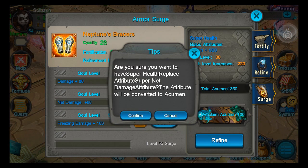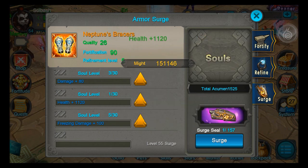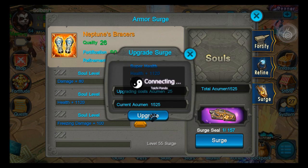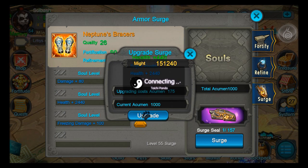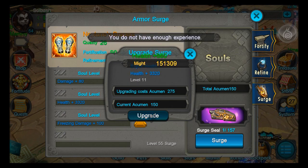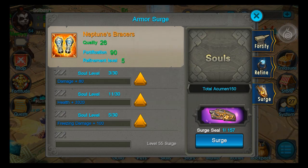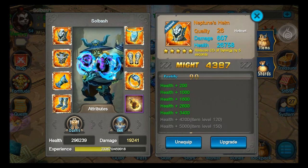I'm gonna replace net damage because I'm still unsure exactly what it does. I'll show you exactly how to level that up — you hit the up button on it and hit upgrade. It's gonna increase the cost every time you level it up and your health is gonna increase every time. I'm just gonna level that all the way up as much as I can — and now I have an extra three thousand three hundred and twenty health from surging.